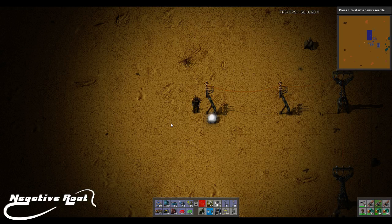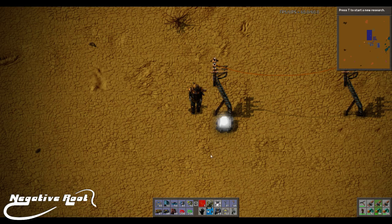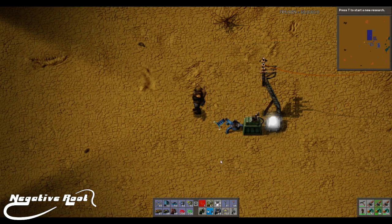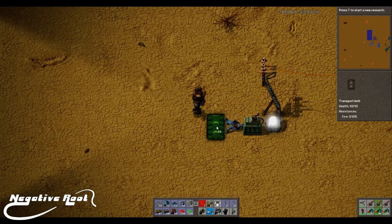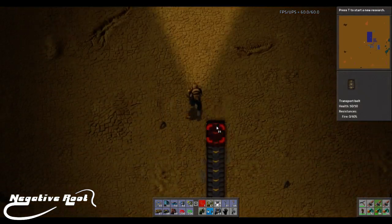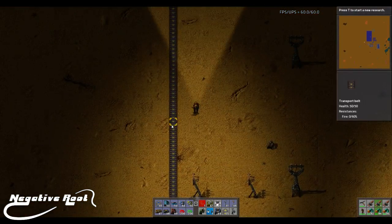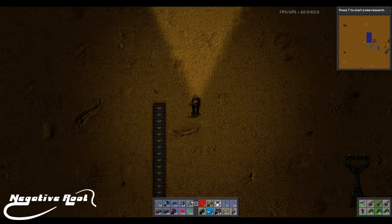Hello ladies and gentlemen, and welcome back to another Factorio tutorial. My name is Negative Roads, and let's get cracking because I have here a very special item. It is a chest and it is a smart chest and it knows things, and we're going to exploit that knowledge and use it for our gain and benefit. What I need to do today is demonstrate a gauge system. So that's what we're going to build.